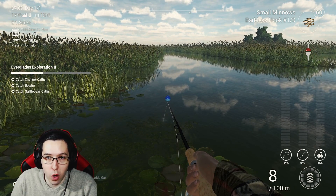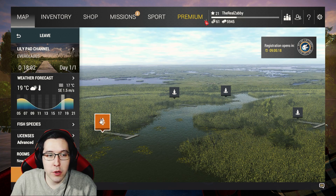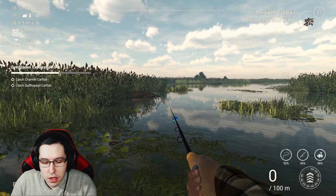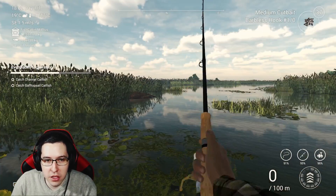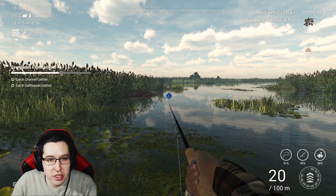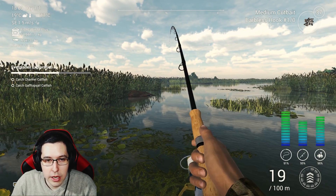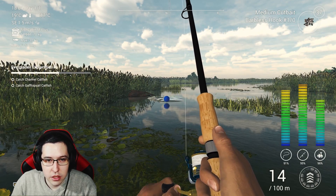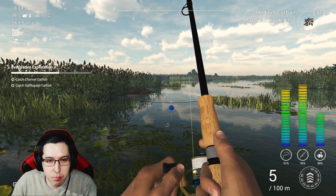1/0 hook, 75 centimeter depth with small minnows worked nicely for the bowfin too. Come down to the Lily Pad Channel, throw on medium cut bait with a 1/0 hook at 75 centimeters, cast by this boat here and you should grab one almost immediately. I caught mine first cast, and there's another one on already — nice and easy. Trophy bowfin: 236 XP, 274 dollars.